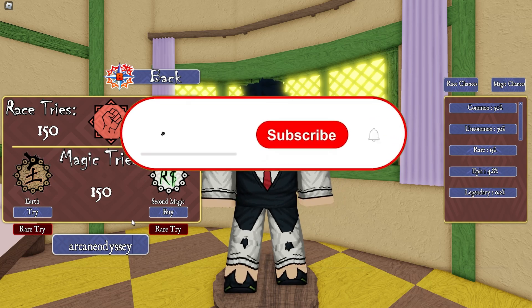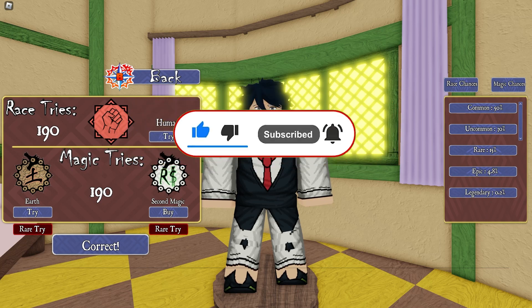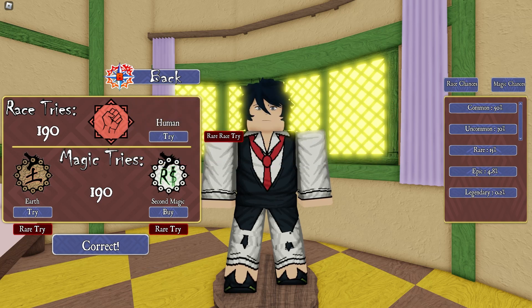Arc King Odyssey gives you a bunch of spins — actually they're called tries now, not spins. The next code is New Year 2023, which gives you 23 magical race spins. Redeem it right now — I already used that one.